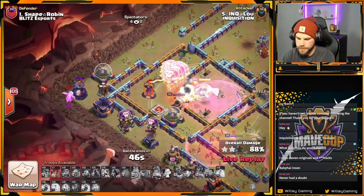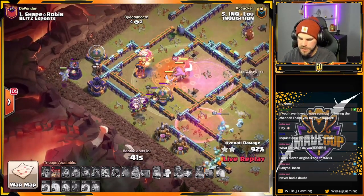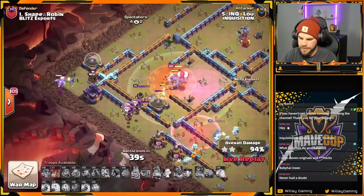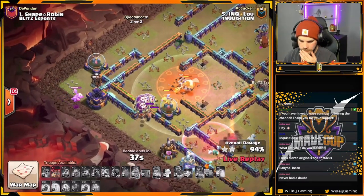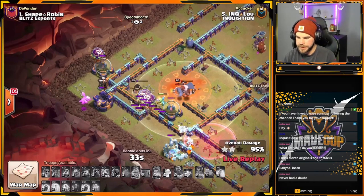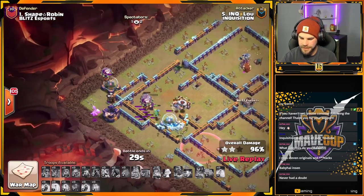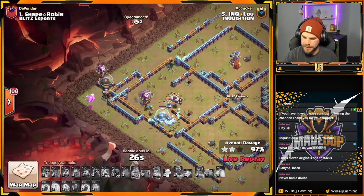Does he save the triple? Hold on — Balloons take out the Single. Baby Dragon on the Wizard Tower. He saved the triple. No defenses left — just storage, plenty of time for cleanup. What a save by Lou. Gets 3 stars on the board for Inquisition. GG's.